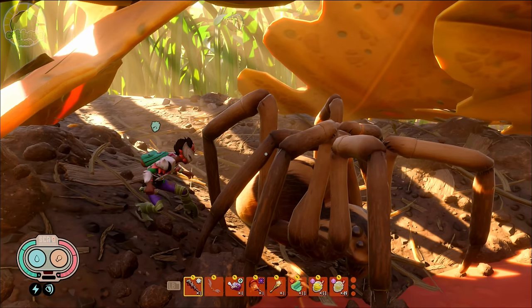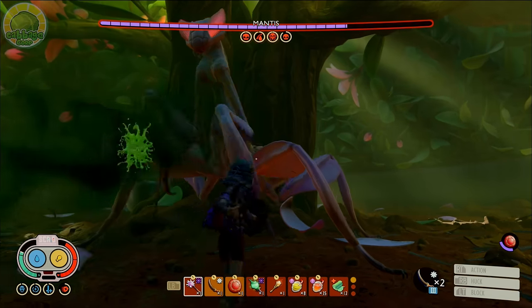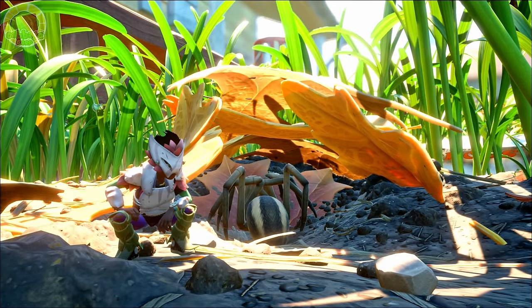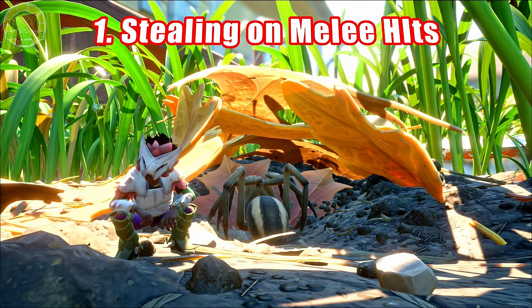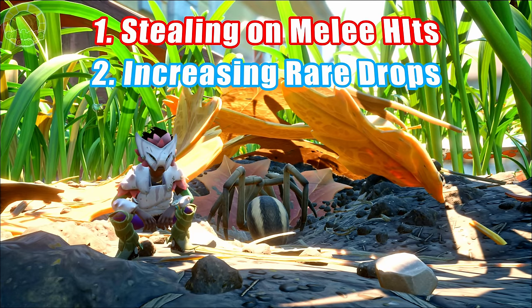Today, we're going to take that one step further by diving deep into Grounded's new stealing mechanic, and discuss how it's going to absolutely change this game's meta. In a nutshell, this can be broken down into two components: the first is Stealing on Melee Hits, and the second is Increasing Rare Drops.